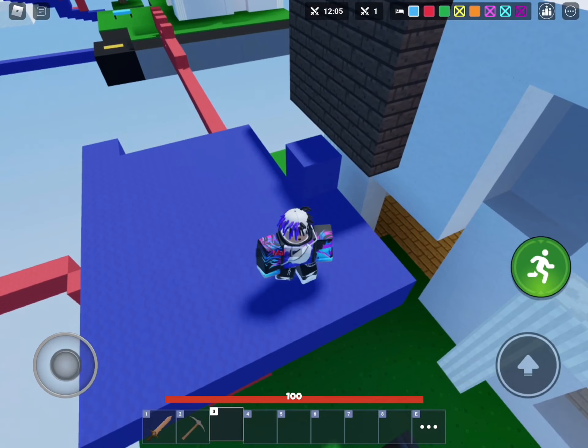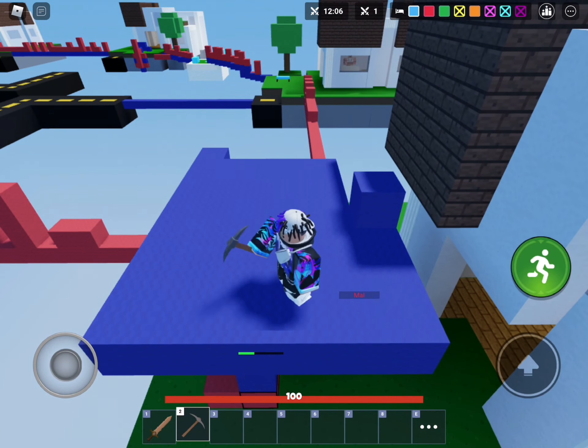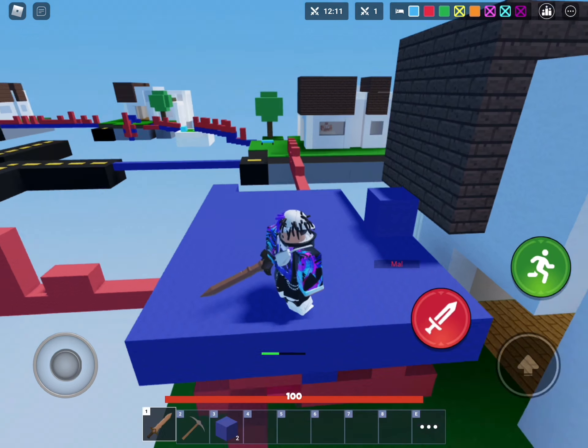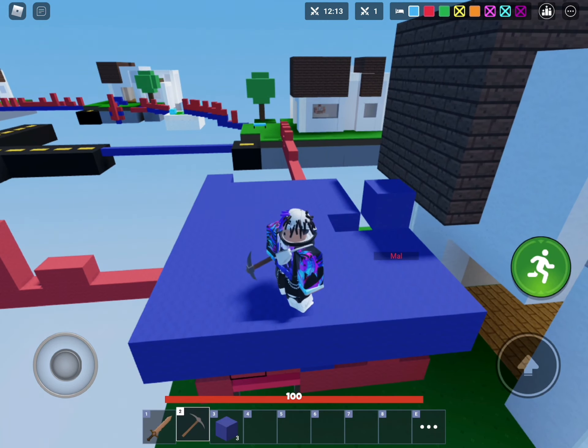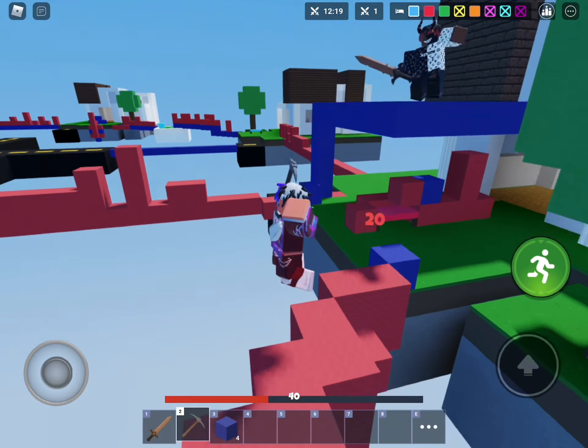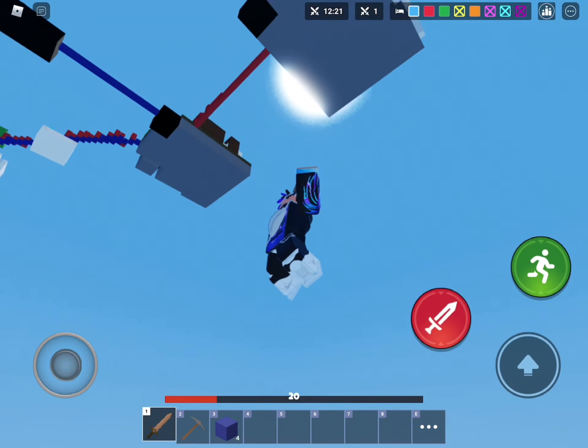How to stop it: right here I'm building a platform to try to get it. Mal is trying to mine it and then I accidentally switch to my sword, so mal has a perfect opportunity to bridge up. I see him, get scared, and then he knocks me into the void.